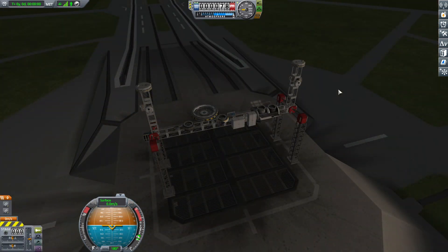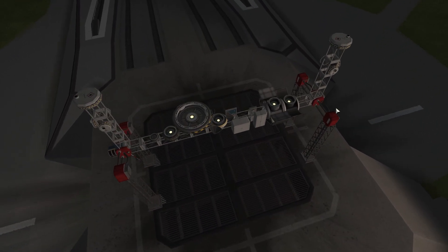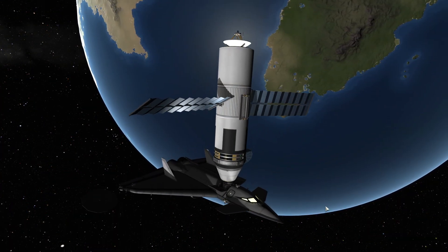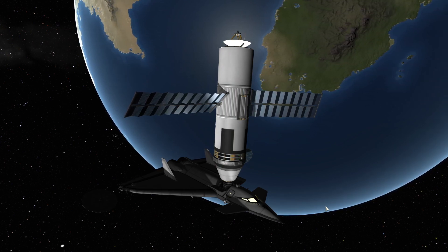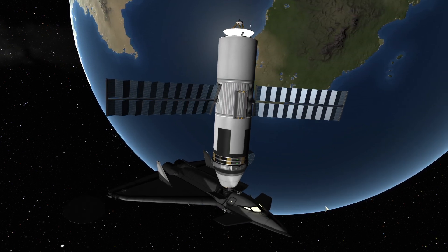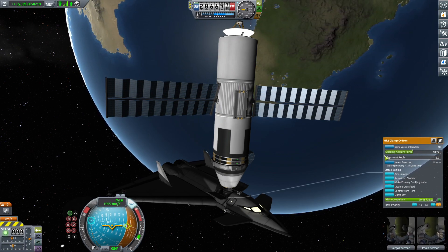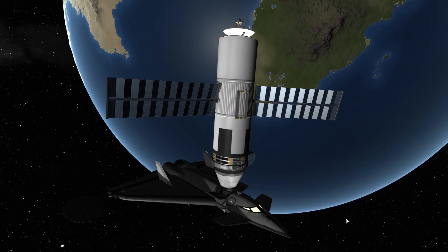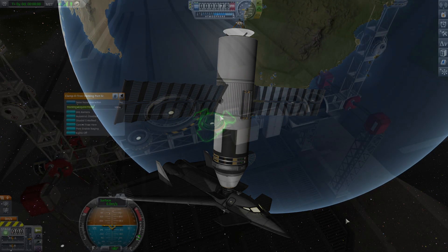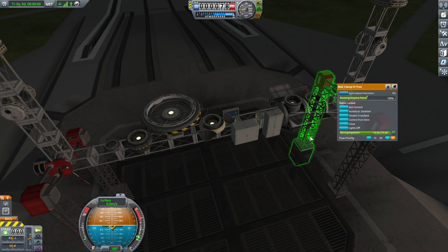The docking ports have received some much-needed love in terms of adding lights, aesthetic changes, and the much-needed ability to rotate. Yes, folks, you heard it right — no more eye-twitching, OCD-inducing dockings that are missed by 0.5 degrees in rotation. Now the docking ports have rotating docking port collars, meaning you can rotate the port and attach craft to your heart's content. This applies to all docking ports including the Clampotron docking ports, including the Jr. and Sr. variants as well as the shielded one, and the aircraft versions — the Mark 1 and Mark 2.